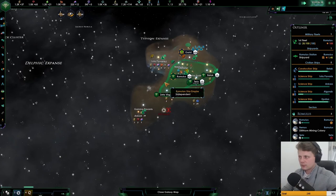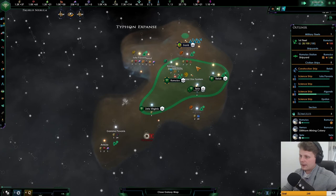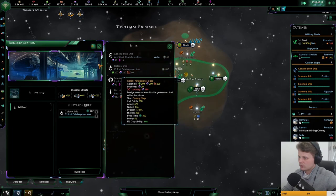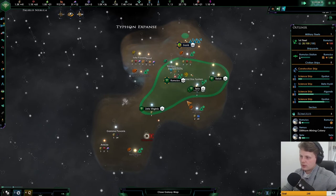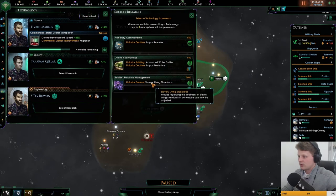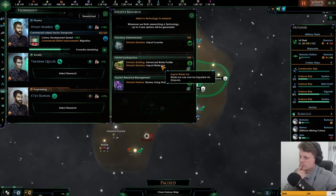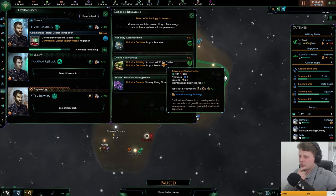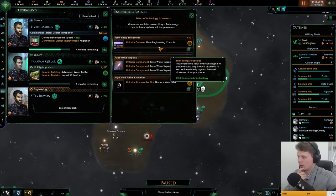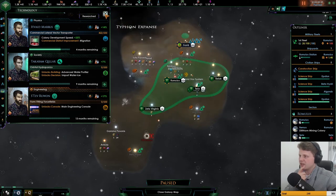This planet has been claimed for the glory of the empire. So one of the planets is now going to be done. We're going to be building a colony ship in advance to send over to Nimbus, because he's going there anyway. We got the merchant marines. Slave living standards — well, we don't have them yet. Let's go for import and advanced water purification. We will never build these though, at least I don't think so. We'll go for the main engineering console.